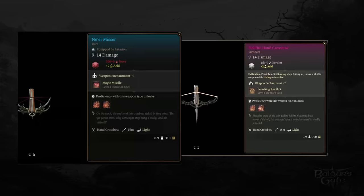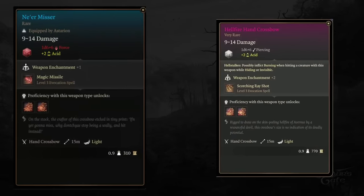What's also great about this combo is that hand crossbows are considered light, so you don't need the Dual Wield feat in order to use them.